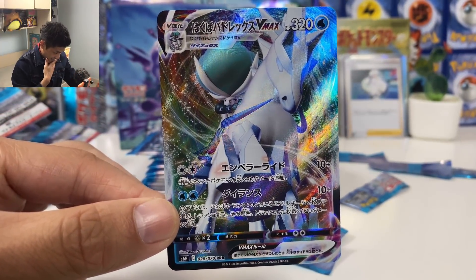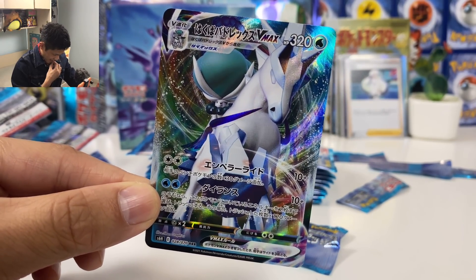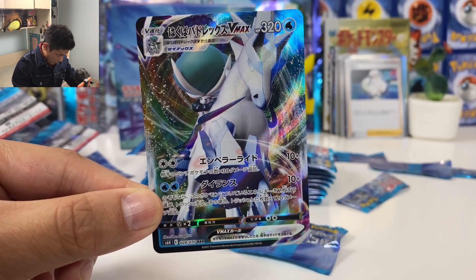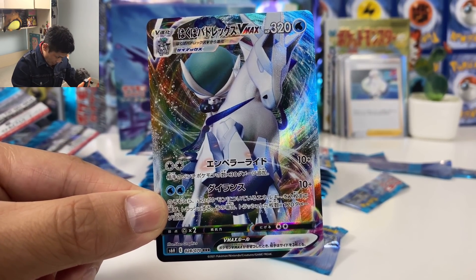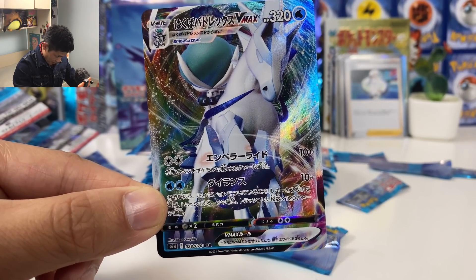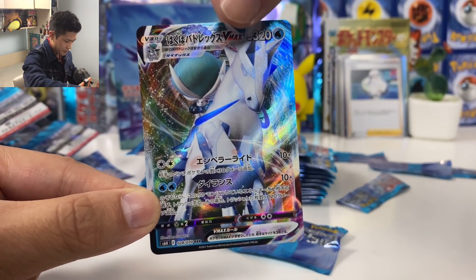And we got the Path to the Peak stadium card. Yes! The VMAX Calyrex — interesting, wow, this is so good. You can discard up to two energy and each energy will do 120 damage, so maximum 250.